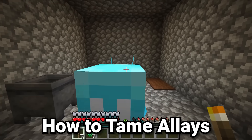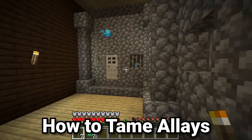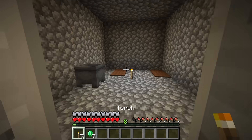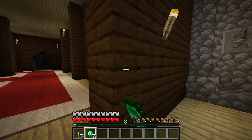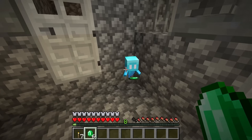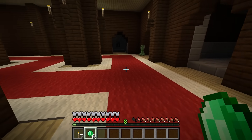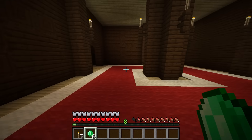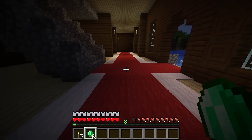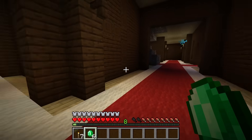So you've rescued some allays from a prison. How do you tame them? All you have to do is grab out any item — it could be a torch, an emerald, a stick, a wooden plank, whatever you want — and right click on the allay. Now that allay is tamed to you. Once you've given it an item, it will just follow you around. They're actually quite quick, so you don't have to worry too much about them losing you.